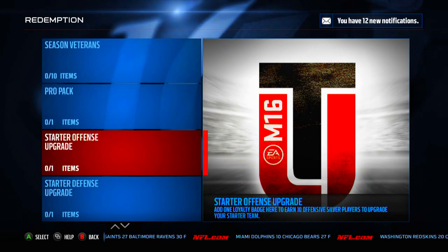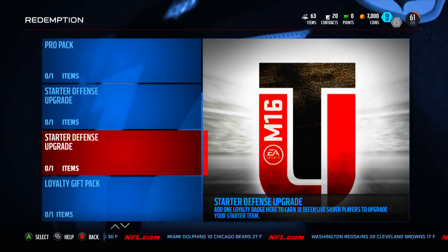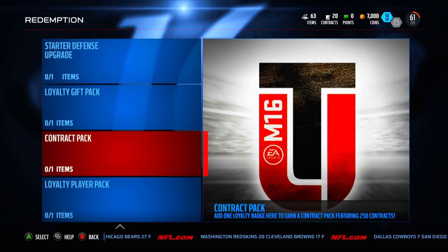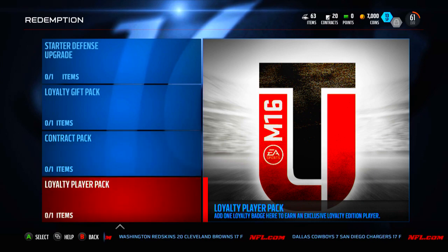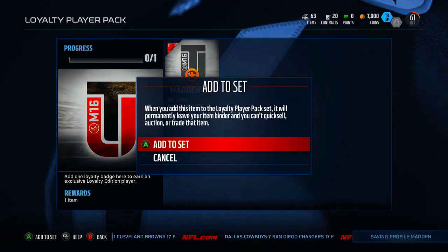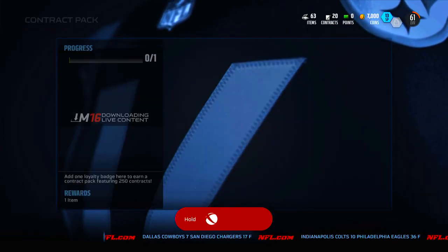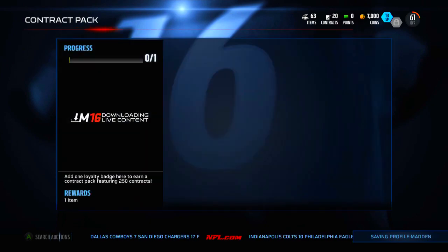Here are the things you can get for loyalties. Starter Offensive Upgrade — add 1 loyalty badge to earn 10 offensive silver players. Same thing on defense — 10 defensive silver players. The loyalty gift pack gives you 1 gold player, 2 silvers, 3 bronze, and 4 team items — that's pretty much a pro pack. The contract pack gives you 250 contracts for 1 loyalty badge, which is great. Then the loyalty player pack, which I think is going to give you an elite — we're definitely doing that one. It looks like you can only do the player pack one time, but the contract pack is repeatable.